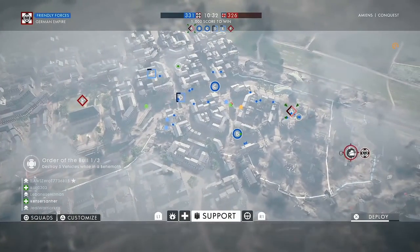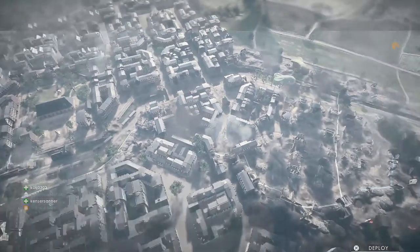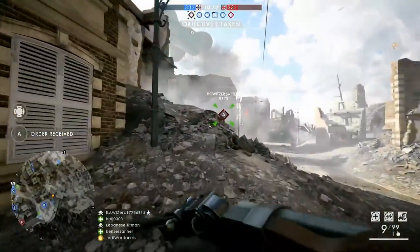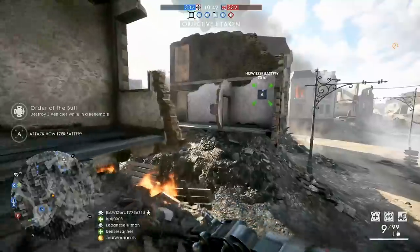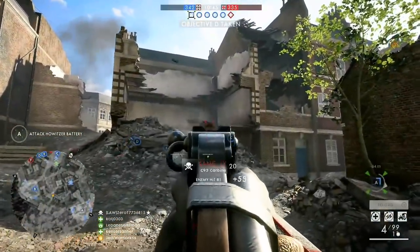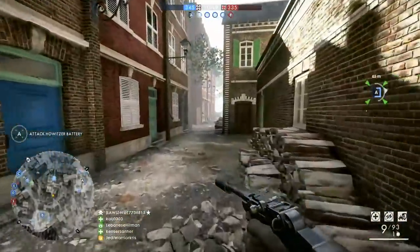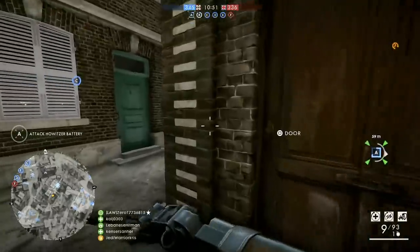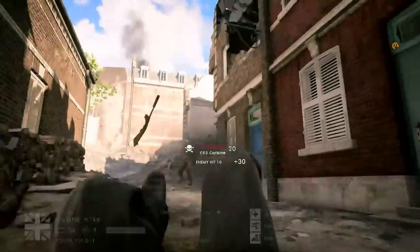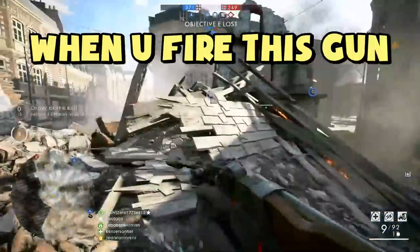The only time this gun is actually useful in any way, shape or form is if you can manage to flank your enemies. But even then, you can take maybe one or two down and you've got to reload. There's no way I could have taken those guys on. I could maybe kill one, but I managed to score a nice kill on him - managed to hit his head, score a sneaky headshot. Got that guy; he was already injured, I think. You can't see anything when you fire this gun.